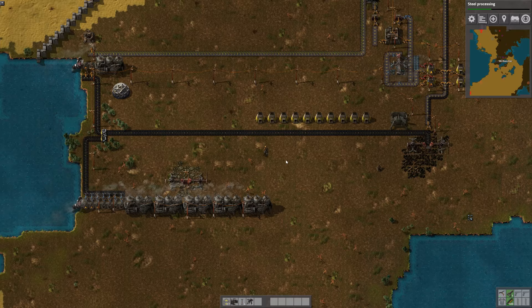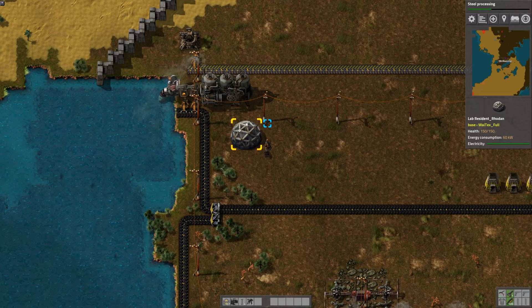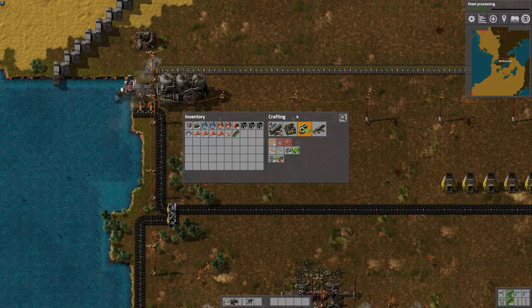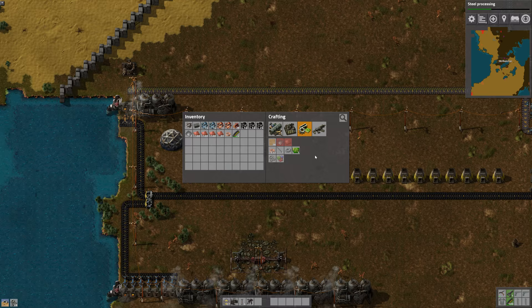To get started, we're going to look at our research queue. We have steel processing up in our research, but you'll notice we don't have any labs running right now. This is a lab, obviously, but it's not doing anything. So we're going to take a look at my inventory — I don't have any science packs. I can make 28 science packs, so I'll just shift left click and make those. I need a lot of science packs for armor and things.